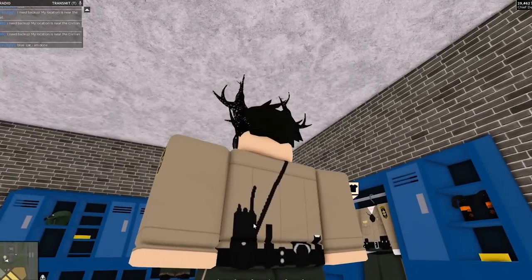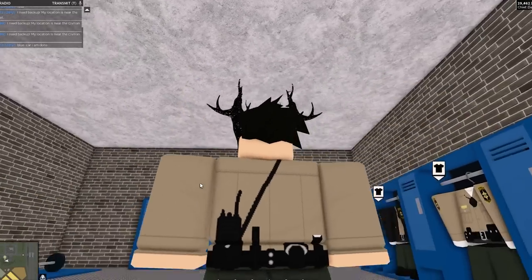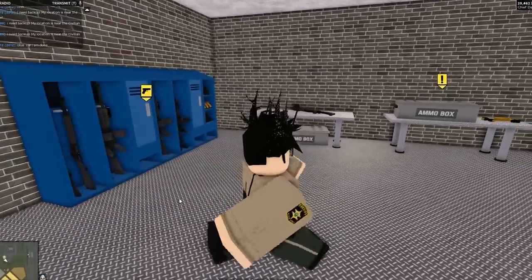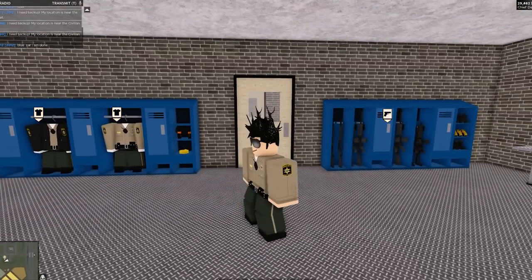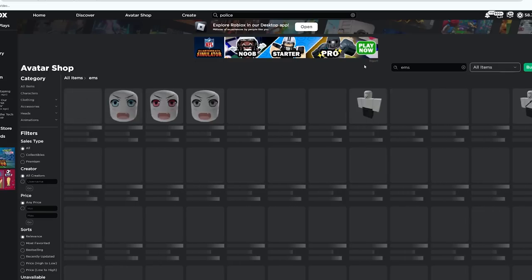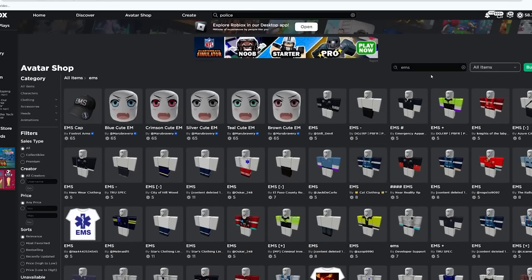Whereas if we look at this default belt, you can see there's nothing 3D — it all looks like an image, and you can see how the radio kind of bends into my shirt which doesn't look great. Obviously that's just my opinion and you don't have to buy any of these, but if you want to create better roleplay outfits I'd highly recommend it. If we search 'EMS' we get an EMS cap and loads of different EMS t-shirts.